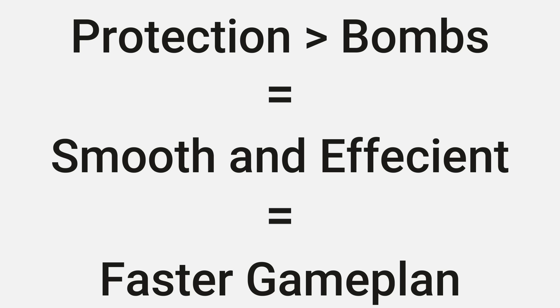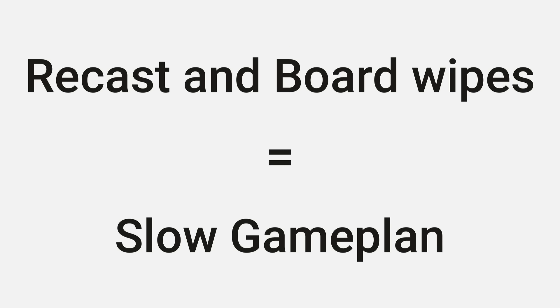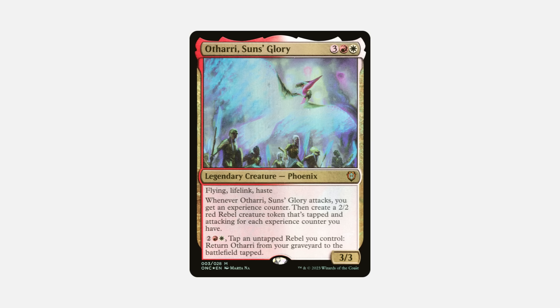I truly believe this is how you run a monolith commander. The strategy through the commander will be successful enough as long as you can keep the commander on the battlefield. While you're technically slowing down your game plan by adding more protection instead of bombs or faster ramp, the protection actually makes your deck run a lot more smoothly, which in turn makes the deck faster. Your deck will be slower if you have to recast your commander three or four times compared to maybe only once because you just don't have protection. My Othari deck has been extremely successful in high, middle, and low power pods.